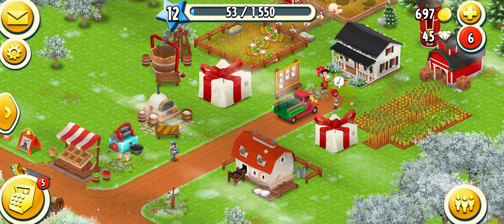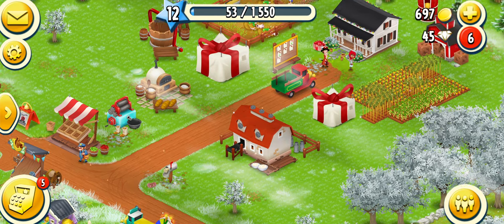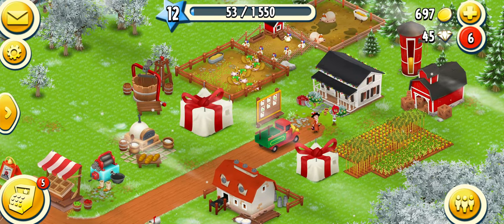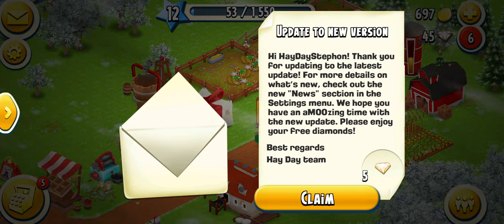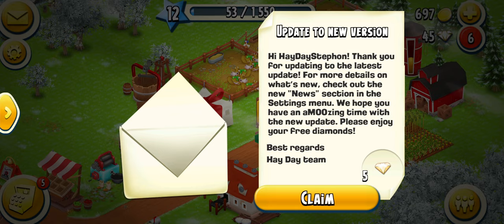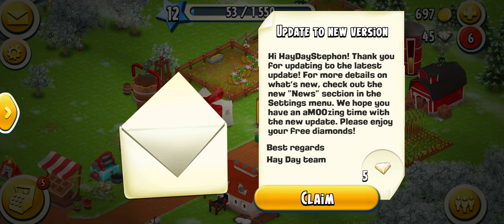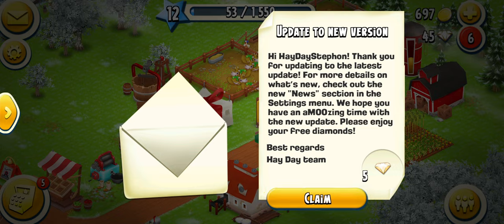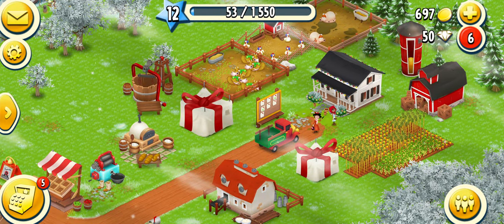Our mailman just came and dropped something off at our house. He dropped us off a gift, so we click on it — he's thanking us for the latest update. We updated for the winter time, which Hay Day pretty much forces you to do, and we get five diamonds. So we just got 15 diamonds in less than five minutes for doing absolutely nothing, which is definitely good.